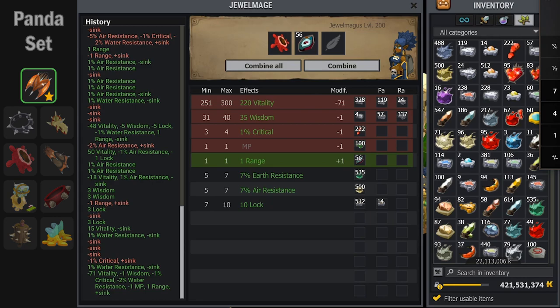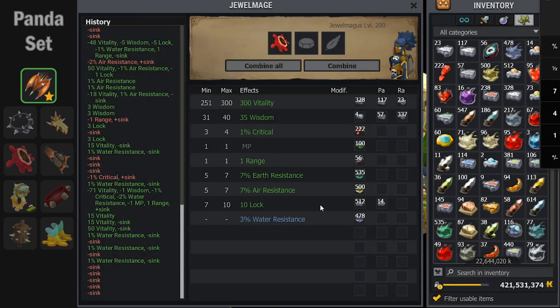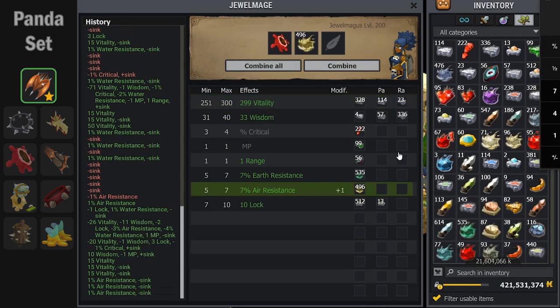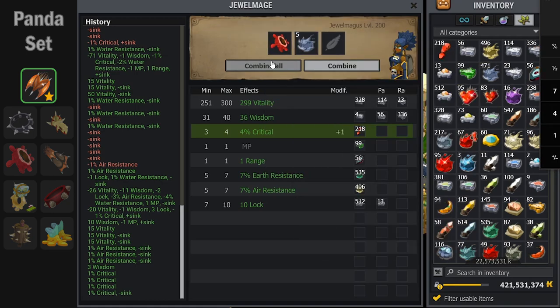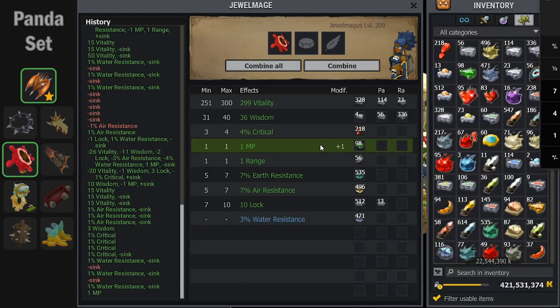However, because this is a PVM set and the panda also has another set — the crit chance set — I decided not to kill myself with the mages. You're going to see later in the video the mages only go downhill. I was going to settle for anywhere from 3% to 5% water res on this. Here I get 5 tries, and out of the 5, 3% lands — and boom! The MP lands as well. Because it was max critical hits, I decided to keep it, which was really nice.